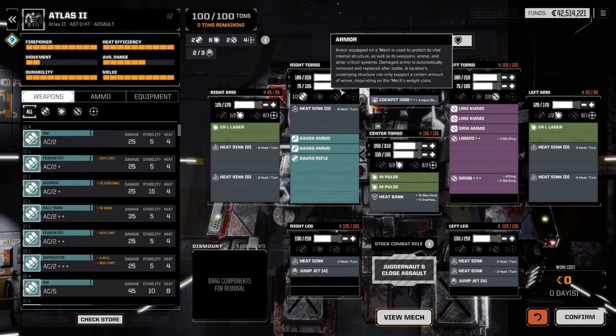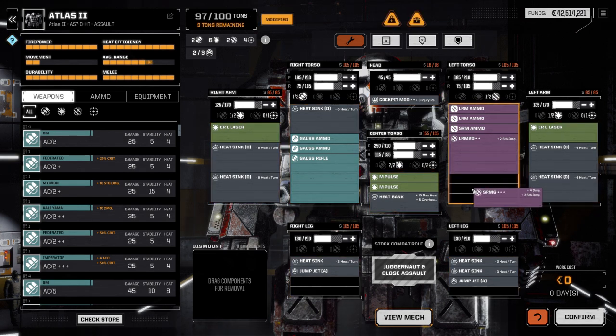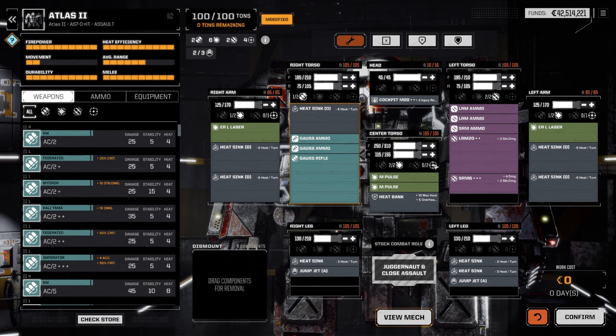Your head should always be maxed out — end of story — and everything else you want to keep as high as you can. I don't worry so much about the rear of my mechs, as very rarely can anything get behind me unless I make a bad move. I do worry about the components on the arms though. If a component is particularly valuable — like my Gauss rifle, which is almost irreplaceable at this point — I keep that area a little higher on armor ratings so it's easier to defend. It also costs time to swap out components — your armor only is instant, but anything else takes a certain amount of time, which also decreases the time you have to get to another mission.